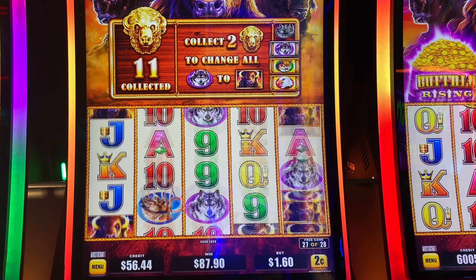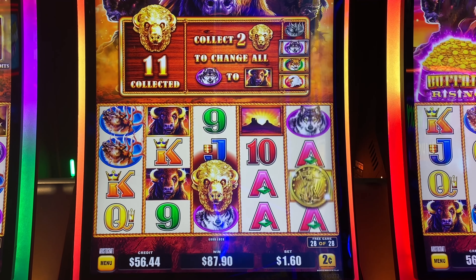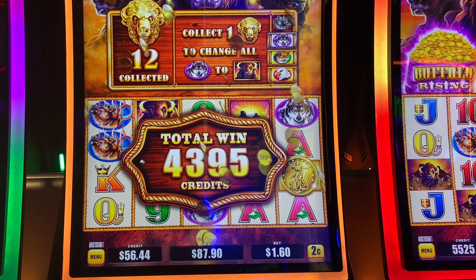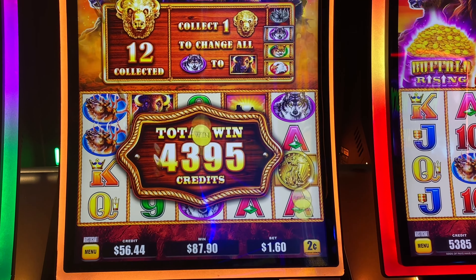All right, come on buffalo. We've got to get those coins again. Coin, coin, coin. Well, we won $87.90 on this bonus, which puts us back over $100 and more. So that's good. What a fun game — Buffalo Triple Power at Yamaba.